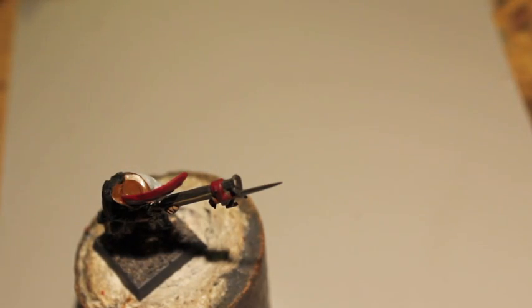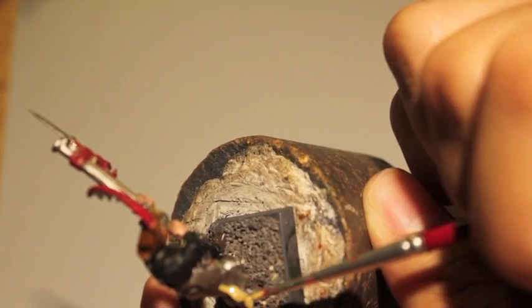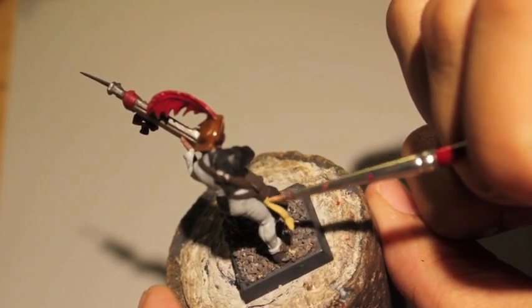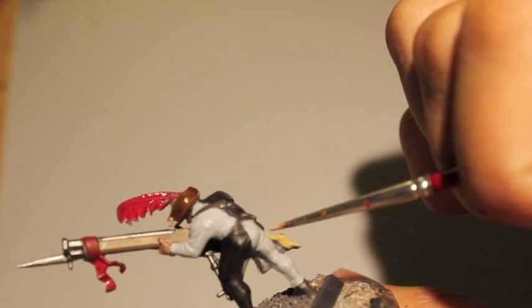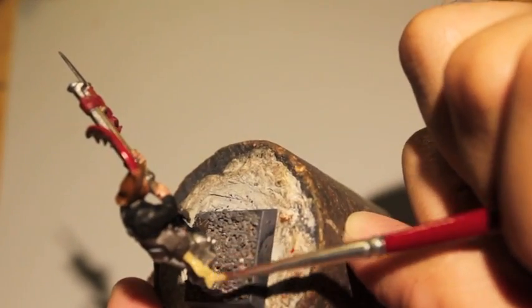I kind of let everything dry. The last thing we want to add is Zandri Dust. This goes for any purity seals. I didn't put it on my wet palette — just kind of painted straight from the pot. That's okay. I do that a lot. Using a wet palette is a goal of mine, but sometimes I forget. If you forget, just wipe off the excess paint, try not to smear the job you've already done, and you should be fine.